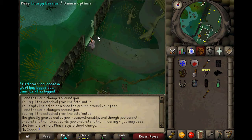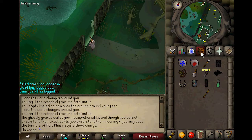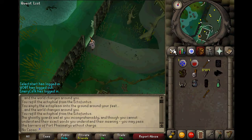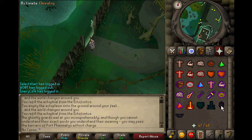Now, this is a little bit pricey. It requires 70 prayer, which is about 5 mil from 43 because dragon bones are about 1.8k each in 07 when I'm recording this. So it's definitely expensive, but it's also definitely worth it. The only other problem is it actually requires King's Ransom, which needs 65 defense. But for pures and zerkers, King's Ransom isn't a viability, so you're going to have to not use piety. You could just use Ultimate Strength and Incredible Reflexes if you really wanted to — I think it might have the same drain rate as piety, but I'm not 100% sure on that.